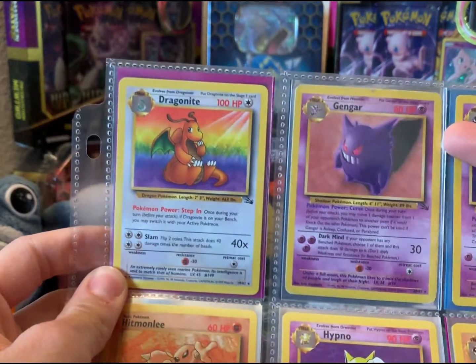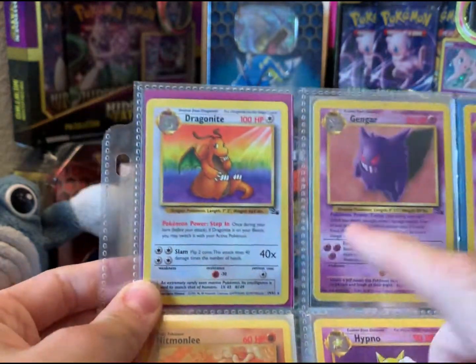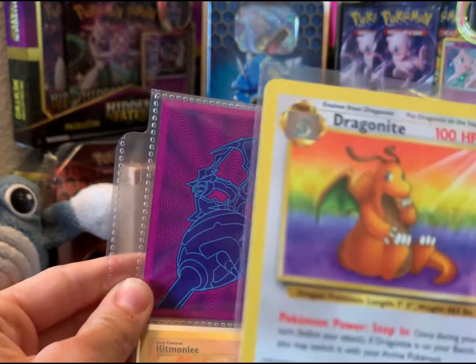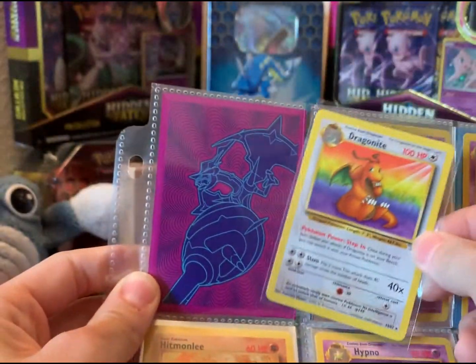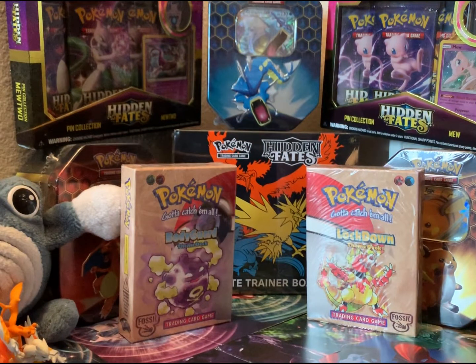Gengar — I actually have a couple of these. My brother really liked Gengar and had a couple, so I was able to get them from him. This Dragonite here was the last card I just got. I had to actually go on Troll and Toad and pick it up. A little bit harder to find for some reason, but we'll finish off that sheet.